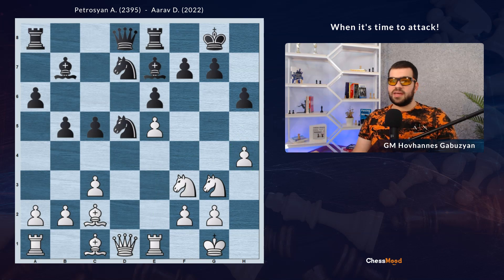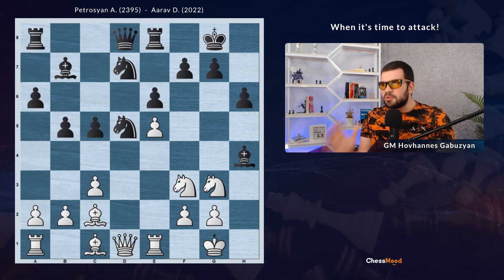At this moment, Black has a choice — capture or not to take. Black decided to capture, and from the first view it looks really fine. However, in my opinion, this was a mistake. Now White is getting so many tempos, and from this point White plays just amazing chess. Let's take a look at the next decisions.